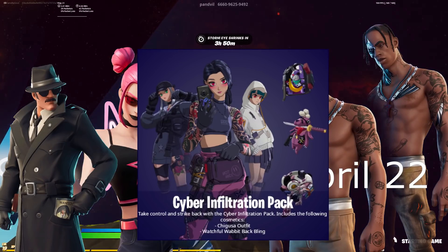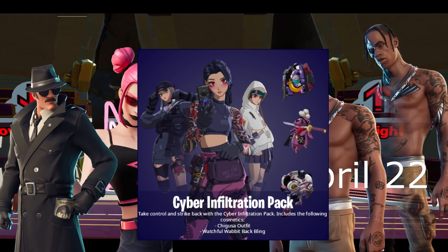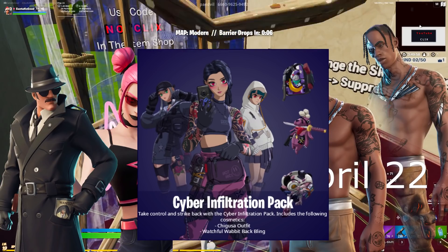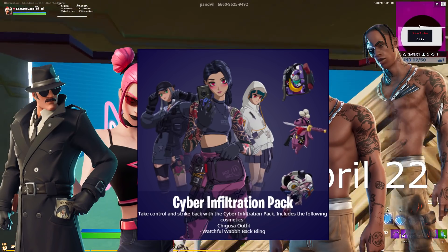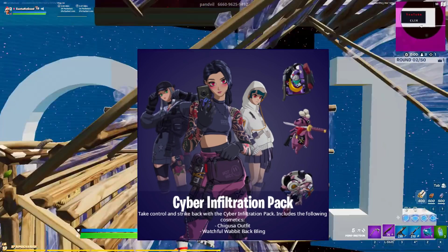On to our special items: we got Travis Scott — hopefully he can come around April 22nd because of his concert anniversary, which was last year on the 22nd I believe. We also have the Cyber Infiltration Pack, Surf Witch, as well as the detective skins. We might be seeing these — tell me which one you like the most in the comments down below. And of course we're going to go on to our featured items.